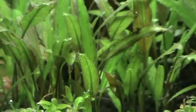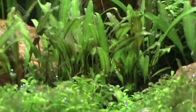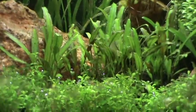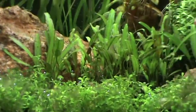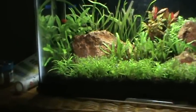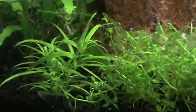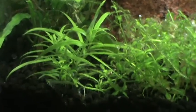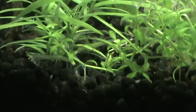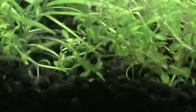You can finally see the crypts now, and those are looking good — there's just a ton of them, like a little crypt forest, which looks fantastic. The stargrass is really filling in that corner and I do like that. You can see the roots going right down into the substrate, although there's some pearlweed roots mixed in there too.